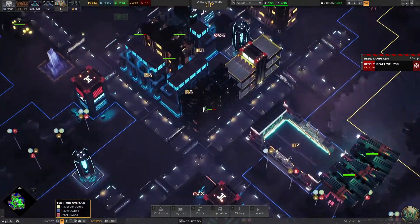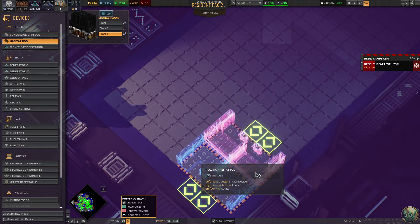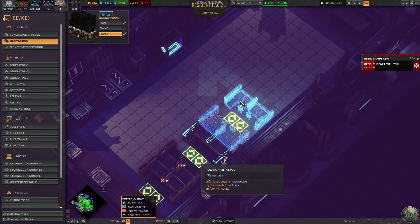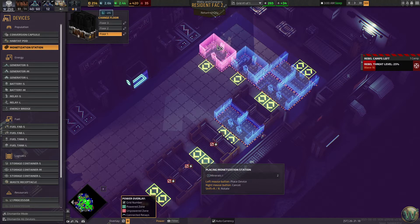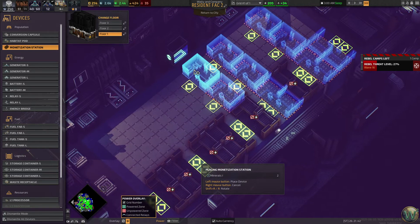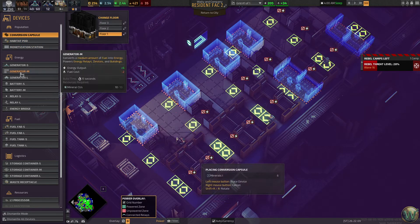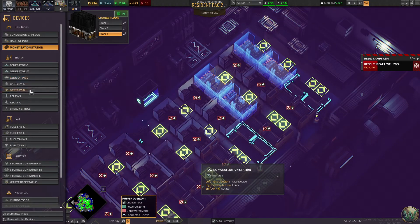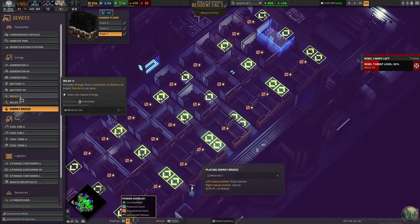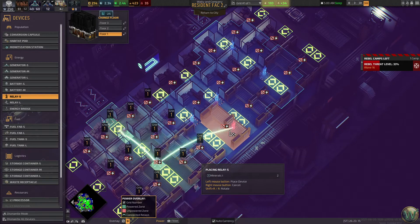We're up to 23 threat. Let's go in here while we're building the other thing — let's build some new habitat pods in here, stage it out. And then monetization. I wish you could blueprint these buildings — that would be really nice, like they did with the ships. Then the bridge can go anywhere in the end, it doesn't really matter. Then we can do a relay there and there, and a couple here in the middle to connect the two sides and also power the stuff in the middle.